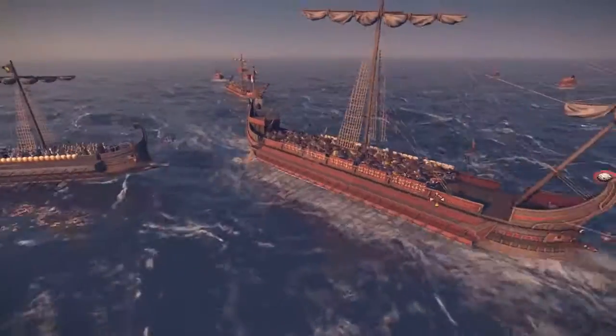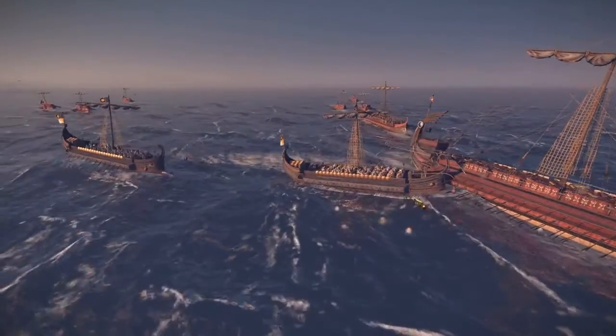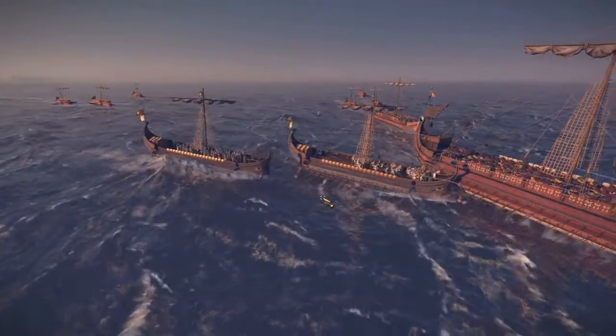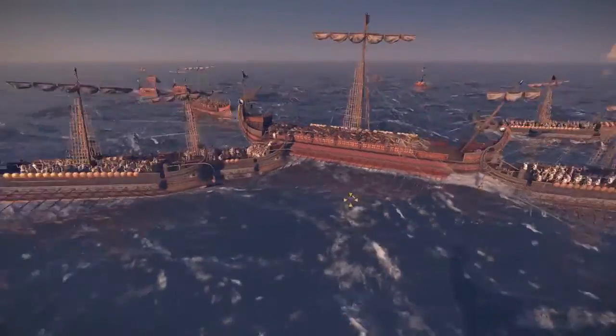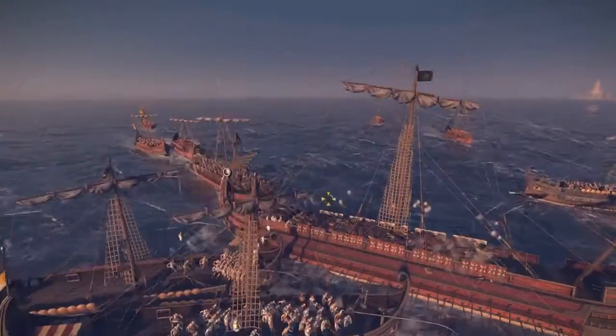As we've mentioned in the past, ramming is a key new tactic in Rome 2. It does a decent bit of hull damage, and if you can coordinate your attacks correctly — what we've got here is three small ships ramming into one larger ship — all those troops can board and fight simultaneously.